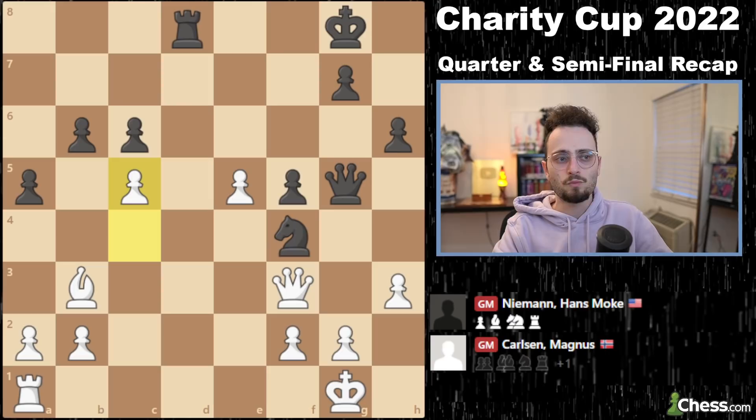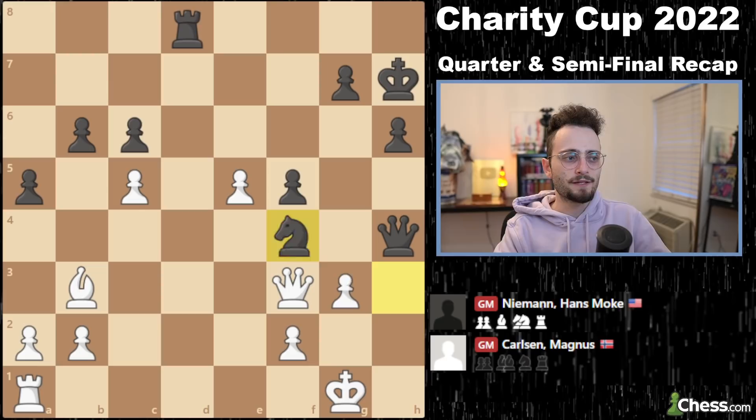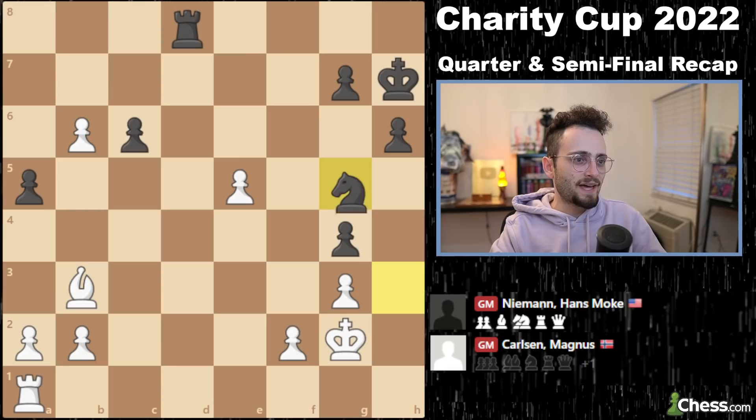Magnus plays something really nice — he wants the knight, so he deflects the queen. Hans checks the king; Magnus plays king g2. Hans saves his knight and thinks he's so good. But Magnus says that was just the beginning of your problems — now I'm going to take on b6. All that effort defending your knight, and now the passed pawns roll down to the end of the board. He gets two pawns on the seventh rank and it's game over — you play b8, takes, and e8. Hans plays knight f5 and Magnus plays rook e6 check, and Hans resigns.